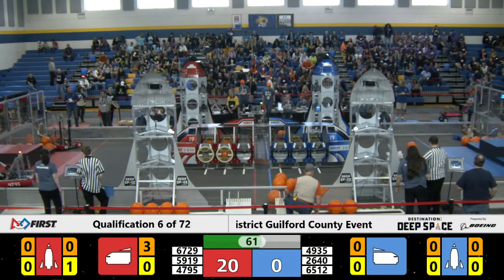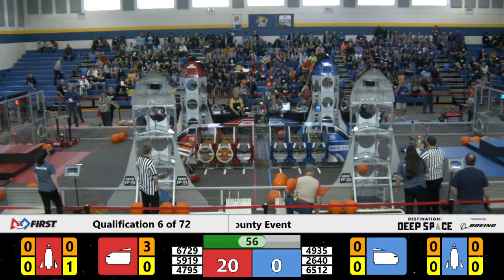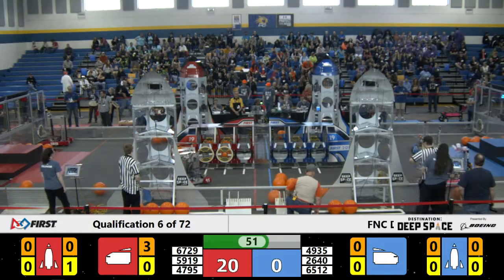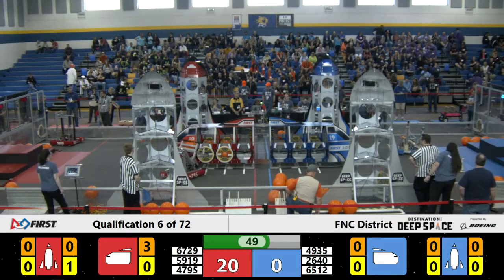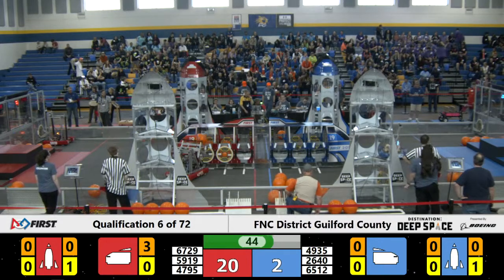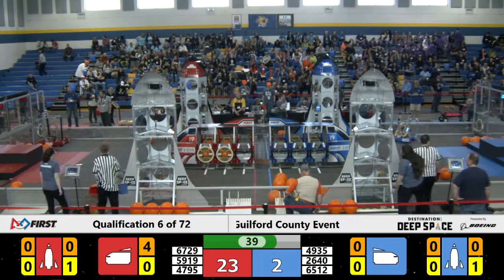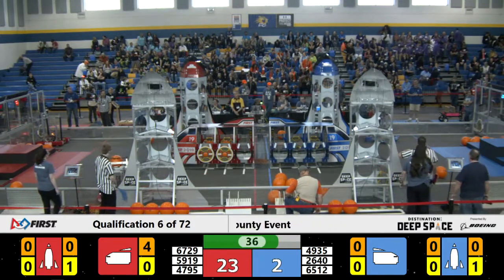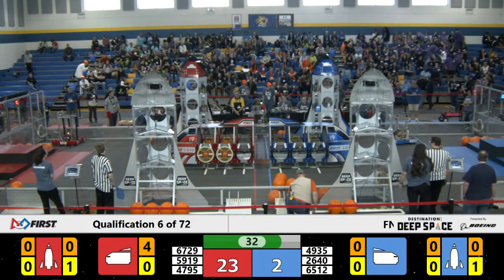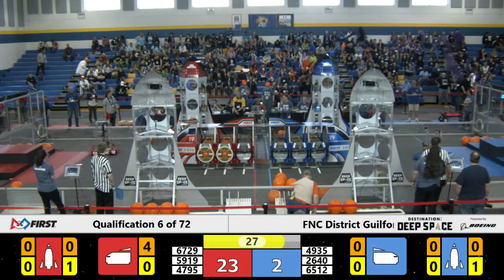2640 pulls the hatch panel off right after they put it on — let's see if they can secure it. On the red alliance side, we've got more cargo going into the cargo ship by 4795, and it bounces in with a little push. 2640 still trying to collect another hatch panel, and 4795 starting on the red alliance rocket — see if it pushes into the right direction.